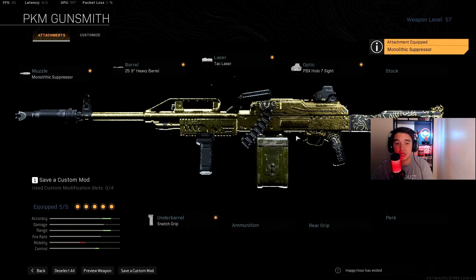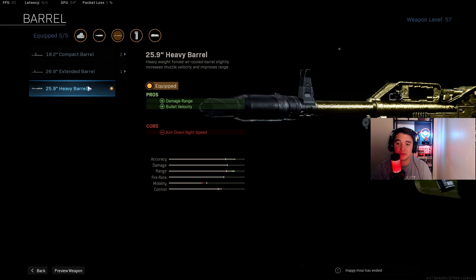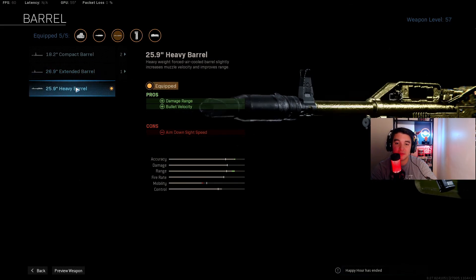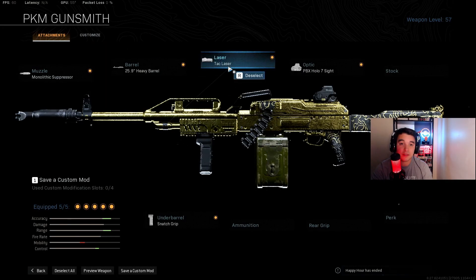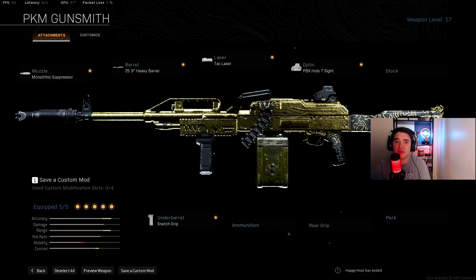Here's my PKM setup: Monolithic Suppressor, 25.9 inch Heavy Barrel — I don't use the 26.9 because it slows you down a lot more and the range difference between the 25 and 26 inch isn't that big, so the benefits of the 25 inch outweigh the negatives. Tac Laser to increase ADS, Snatch Grip which is best for staying on target at range, and the PBX Holo sight — you can swap this for the VLK or Corp Combat Holo, or drop it entirely for a rear grip or Sleight of Hand. You don't need an ammo attachment since it starts with 100 rounds.